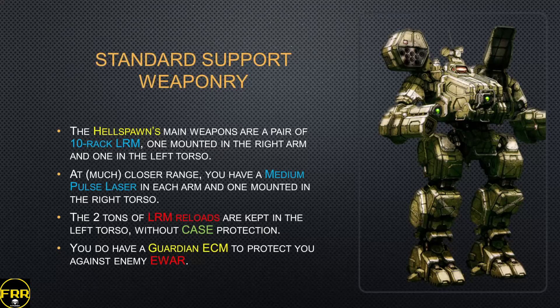For weapons, if you remember my video on the Whitworth, it will give you flashbacks, because the L-Spawn is very much a Whitworth replacement in a way. You get a pair of LRM-10 racks, one mounted on the shoulder and one in the left torso, while a trio of medium pulse lasers back you up at close range. You get 2 tons of reloads protected by peace and prayers, and a Guardian ECM to protect against enemy E-war. With no CASE protection on that ammo, if it goes, you go — and since it's all kept in the left torso, an enemy with a targeting computer could just target that side, unload everything into it, pierce the armor, and blow up your ammo. That's a bit of a design flaw.